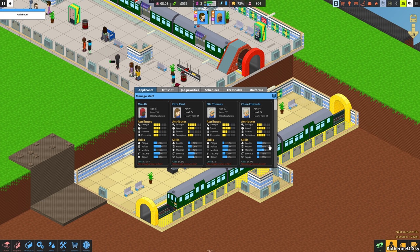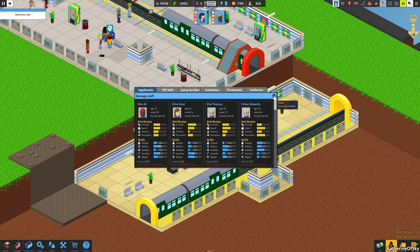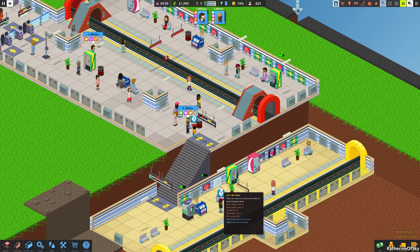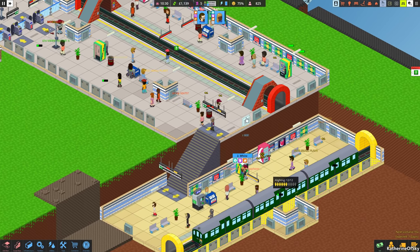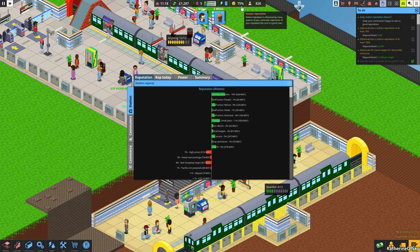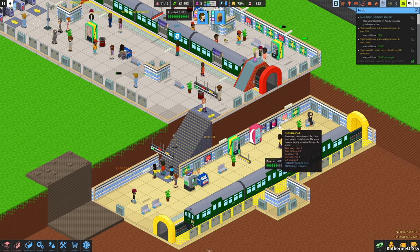Looking at refuse and security — this person looks really good, I think we'll go for Chloe. We need £1,400 to hire Chloe and it's going to be great because she can definitely help with a lot of the chores. She has a good combination of skills that will complement the others. We're at 75% reputation — maybe we got the to-do thing? We didn't get the mayoral grant just yet, but hopefully it'll come soon. Fewer and fewer complaints — this is fantastic, we're doing well.